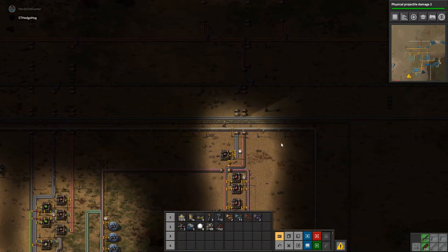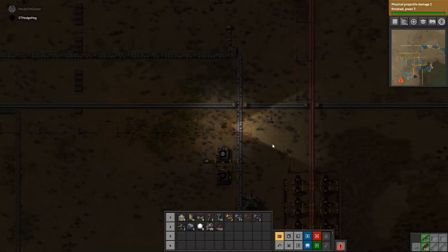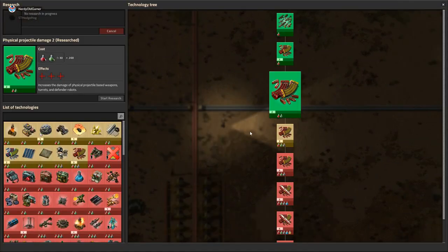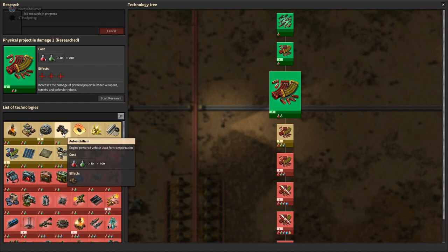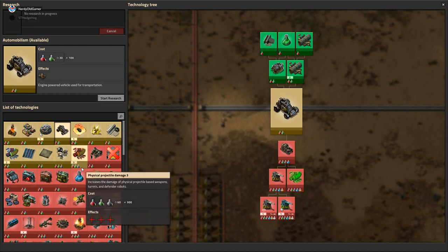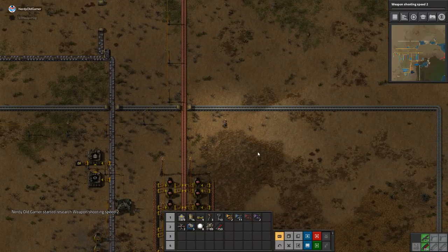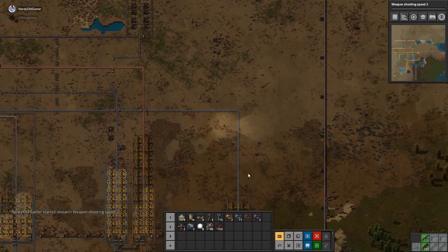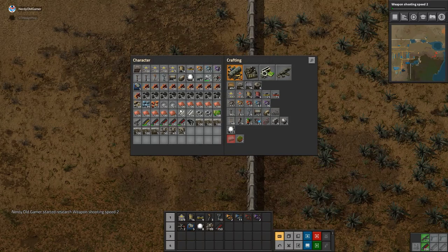We've got four different types of inserters at the moment, and there's a smart inserter as well — the green one? Yeah, filter inserter. That's the purple one. And then there's a stack inserter. The green one's a smart inserter — you can link it up to the circuit network. But I think you can link all of them up to the circuit network now. Maybe the smart inserter's not even in here anymore. But there's definitely a filter inserter and a stack inserter that will be coming as well at some point.